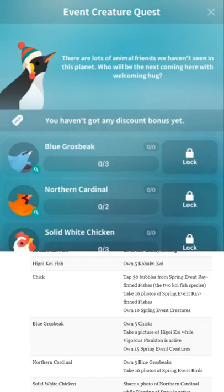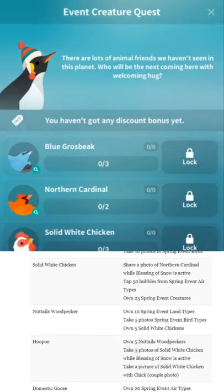Solid White Chicken — is that like Solid White Alpagore? Share a photo of Northern Cardinal while Blessing of Snow is active. Tap 50 Bubbles from Spring Event Air Types — you know, birds.